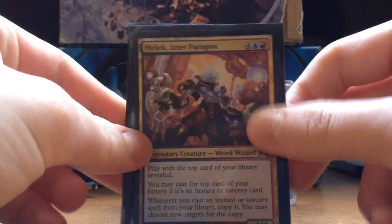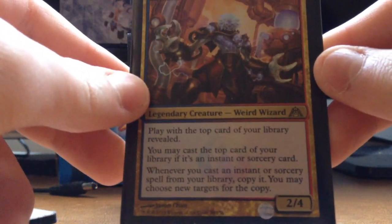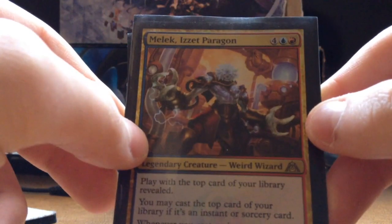To start off the deck, we got the Commander, Melek. He's pretty sweet. Play the top card of your library revealed. If it's a Sorcery, you may cast it and you get a copy if you do so. It's a 2/4 body for 6 mana, blue and red.